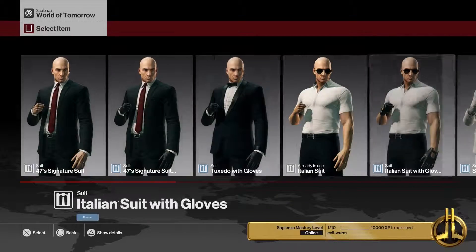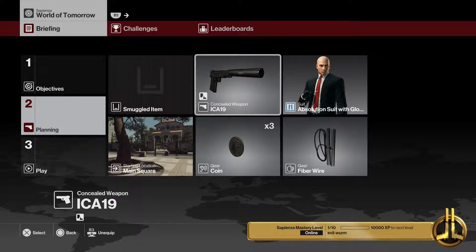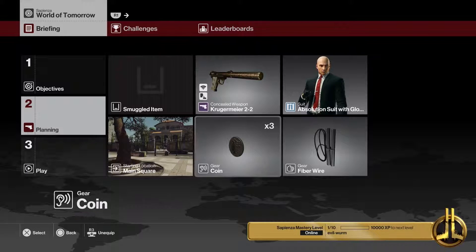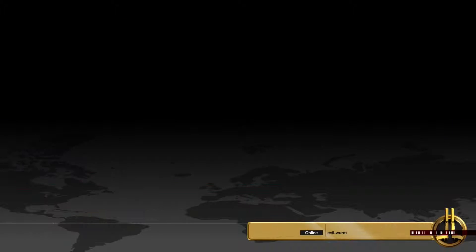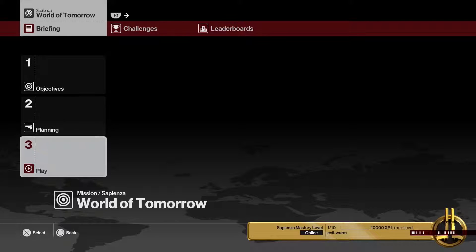I am going to use the Absolution suit — it is my favorite. We're also going to change the pistol and use the Krugermeyer because it is the quietest. We are going to change the coin to a rubber duck. You can use either the red or the white; I think the red looks better. So with that let's get into it.